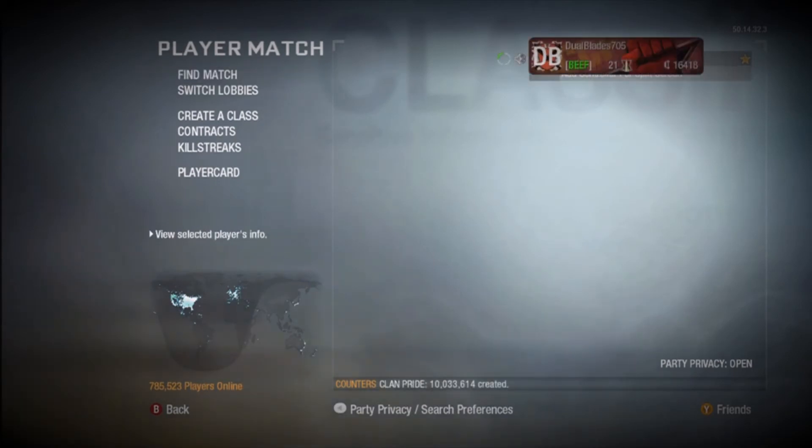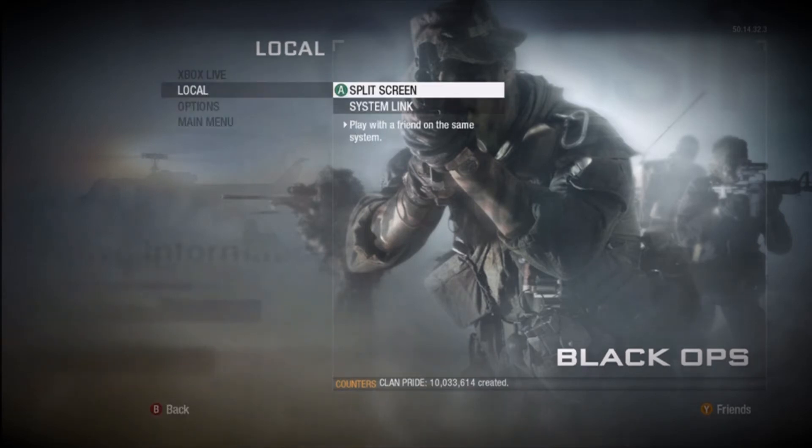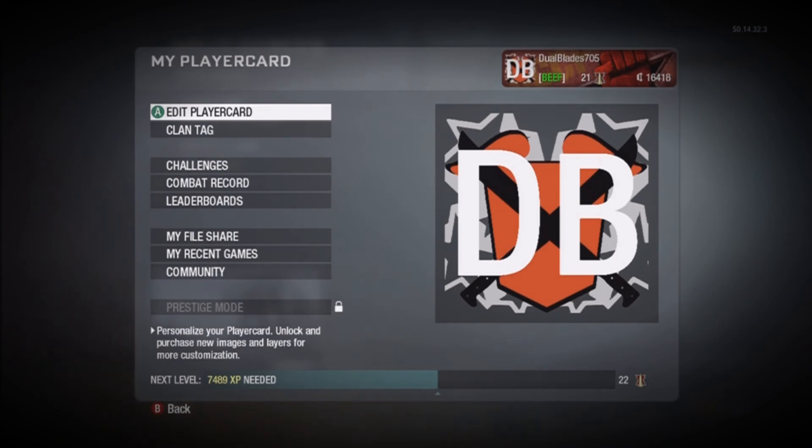Go down to local and go to split screen, then press up on the analog stick. All the highlighted cursor should disappear, then press A — it should pull up your player card.